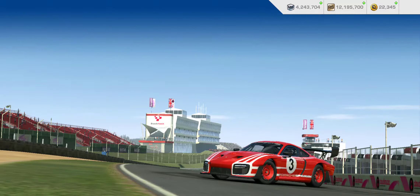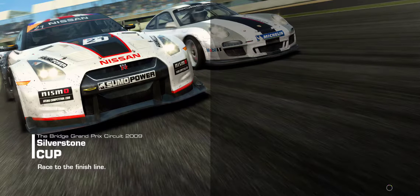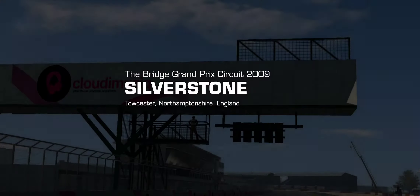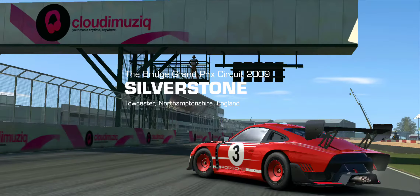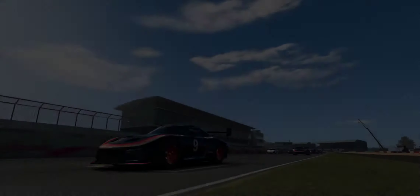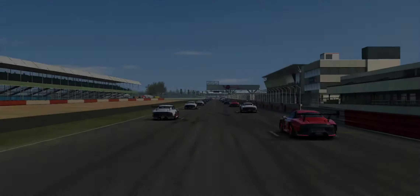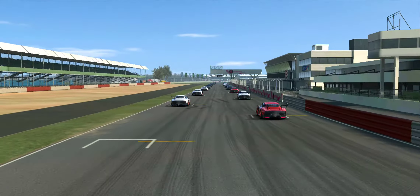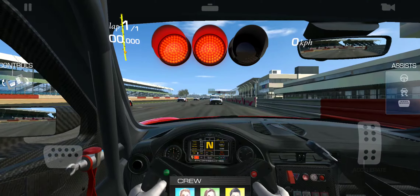So let's continue on to the cup, which will wrap up Tier 1 — Silverstone Bridge Grand Prix. Just a single lapper, should be a pretty quick event. Looks like a grid of about 16, eight on each side. Got the other two official liveries showing up in this grid — a little bit of variety, always nice to see.